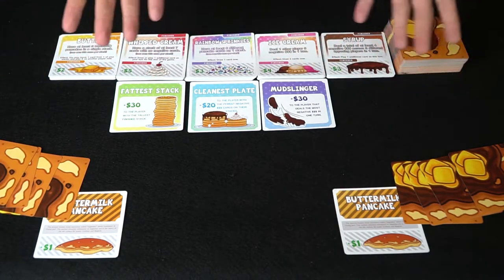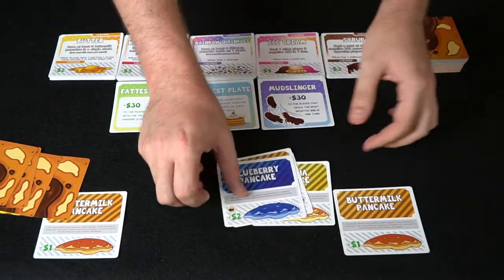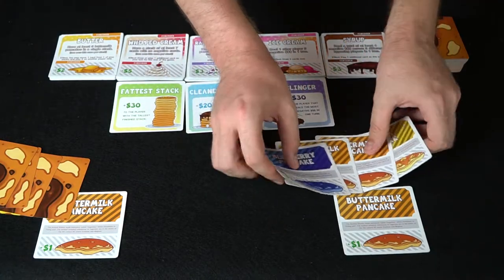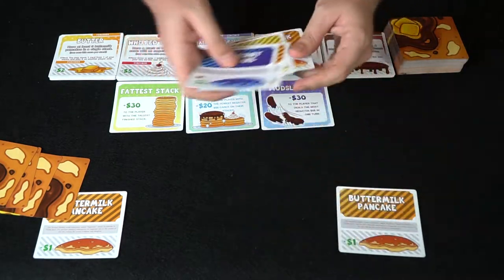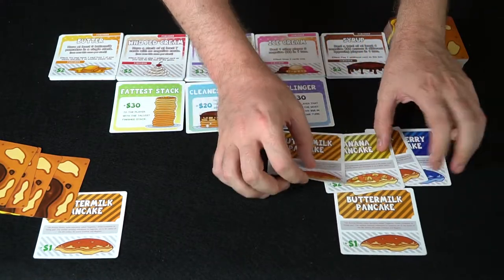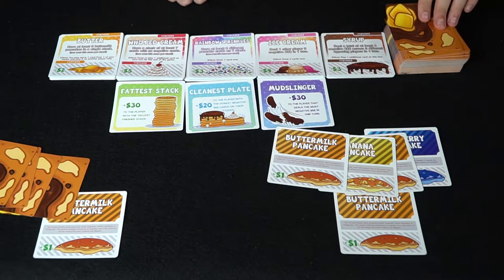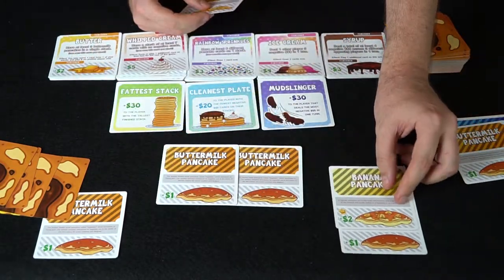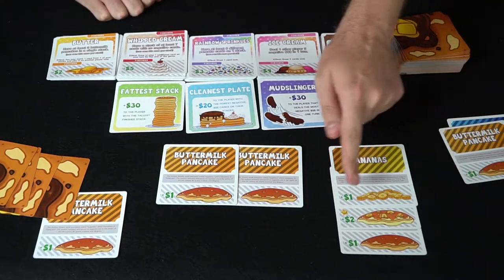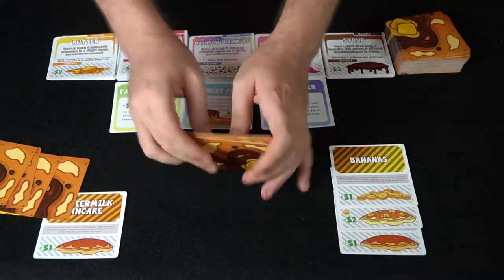Let me show you what it looks like in a round of play. We'll start with whoever was first to make pancakes. This player looks at their hand — they have three or four types of pancakes already. They can stack them on top of an already built stack, which everyone starts with one of, or they can make a new stack. Before doing any of that, you choose one of your three actions. Going with draw two, play two — they draw a banana and a banana pancake, then play the banana pancake with bananas on top. That's going to give double points: four, then six points total for the stack.